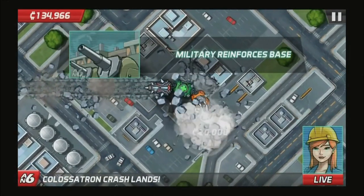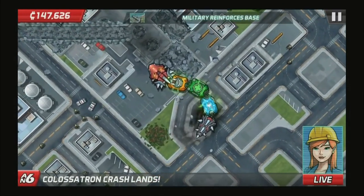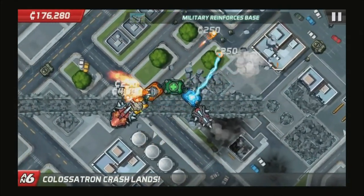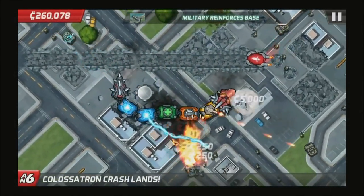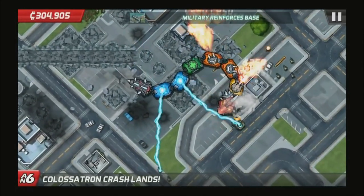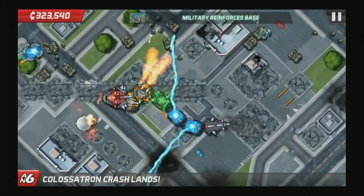This is basically a take on tower defense games, except you're not placing stationary towers around the level — you're a moving monster going around the level. Different colored pods show up and you connect them to develop this monster, and you can do it in a variety of ways. You can keep connecting the same colors together to make more powerful turrets, or just line up a bunch of them to make a big, long Colossatron. You have that choice.